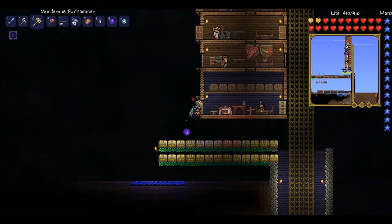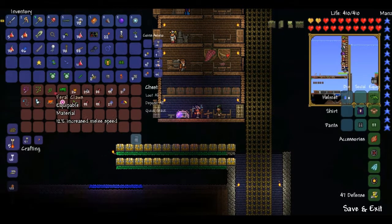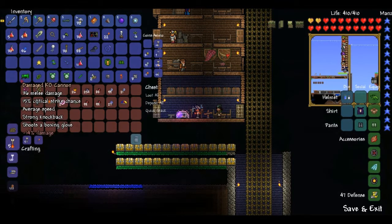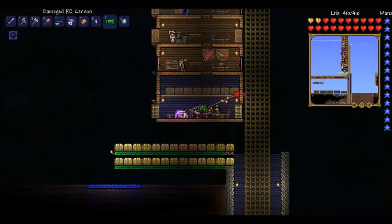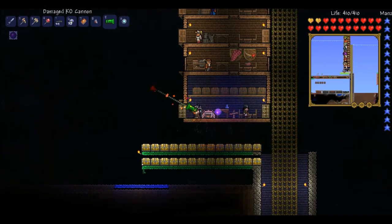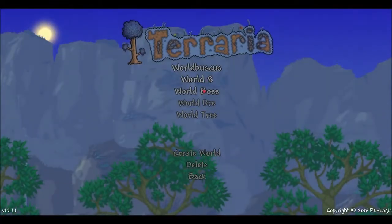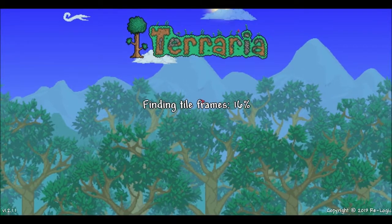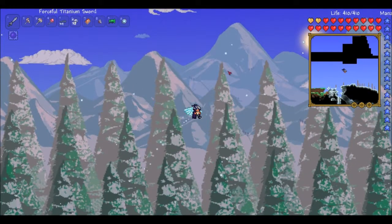My next goal right now should be to fight Plantera, but I'm actually focused on trying to make a bunch of accessories. The Pharaoh Claws increase my melee speed by 12%, and the damaged KO cannon shoots out kind of like a harpoon gun — it shoots faster the closer you are to your enemy. You can combine the Pharaoh Claws with the Titan Glove to make the Power Glove, then combine that with the Avenger Emblem to make the Mechanical Glove, which you combine with the Magma Stone to make the Fire Glove.